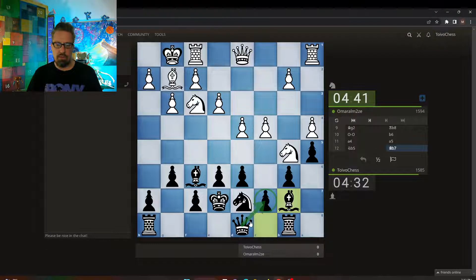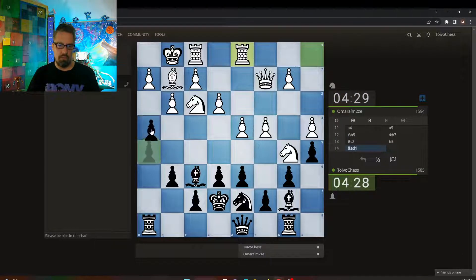I do have to watch the defense here, because I want to move the Queen away from D1 to D8. I'd like to get this H4 in — chip, chip, chip.